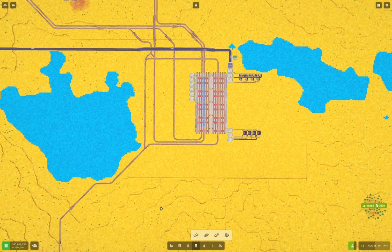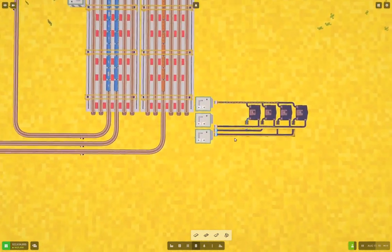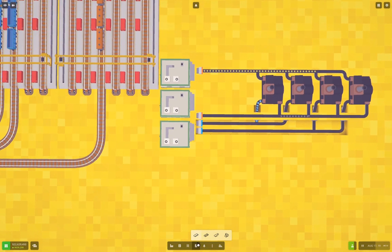Hello everyone, welcome back to Voxel Tycoon. This is the Great Expanse. Last time around we got some glass pane production going, and I see the bug with conveyors not showing their contents is in full force.